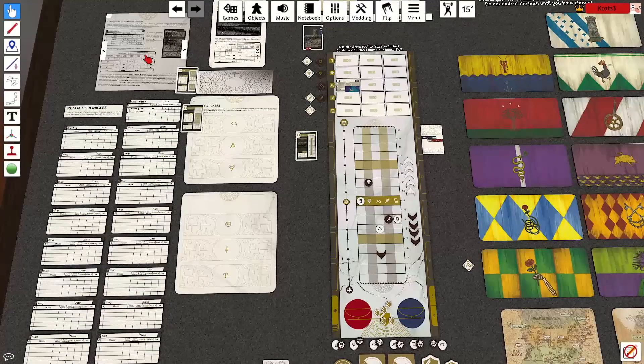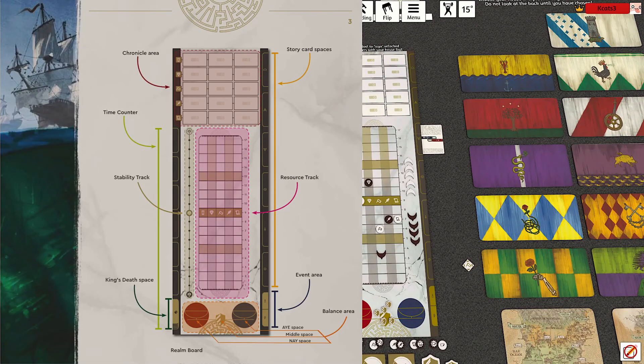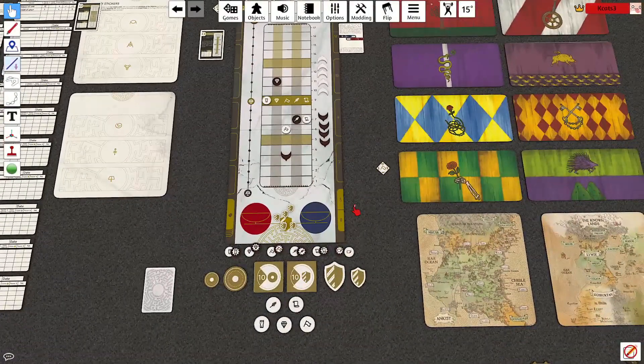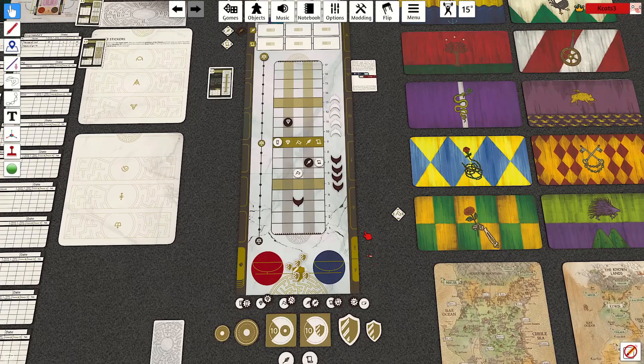I'll explain the event tokens. There is an event area on the board — the blue section at the bottom right. During the game there might be an event like a war, a banking crisis, or a worship event, requiring players to do something about it. If they don't act and another event token comes up, it gets checked — if something bad happens, it happens; if something good happens, it happens. Those cards come into play as you go.